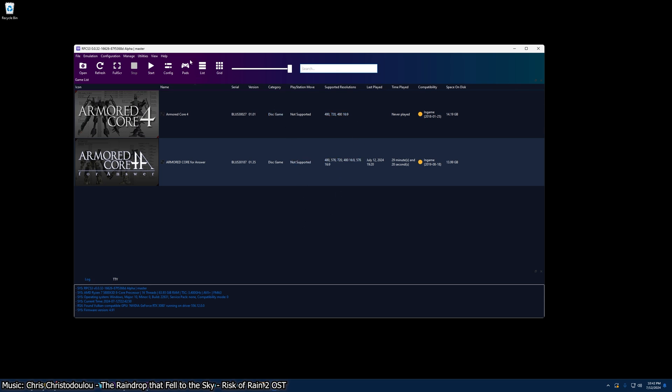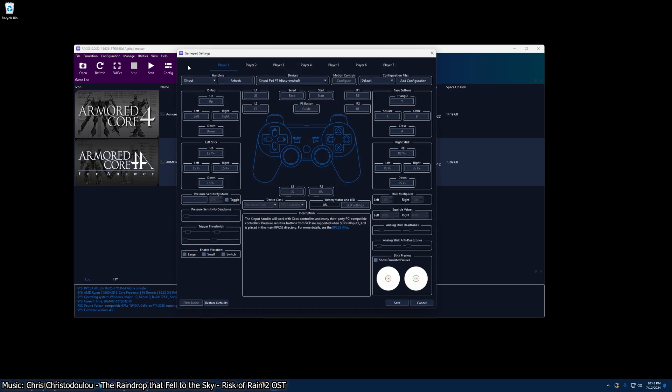First and most importantly, click on the Paths button at the top of the emulator window. I've set this to XInput by default because most controllers are XInput, which is the one Xboxes use. If you have a PS4 or a PS5 controller though, you'll need to go to the Handlers tab and pick the controller that you've got — DualShock 4 for PS4 and DualSense for PS5. To test if the controller is working, look at the trigger thresholds and stick preview boxes while you pull the triggers and while you move the sticks. If you see them move, your controller is working.